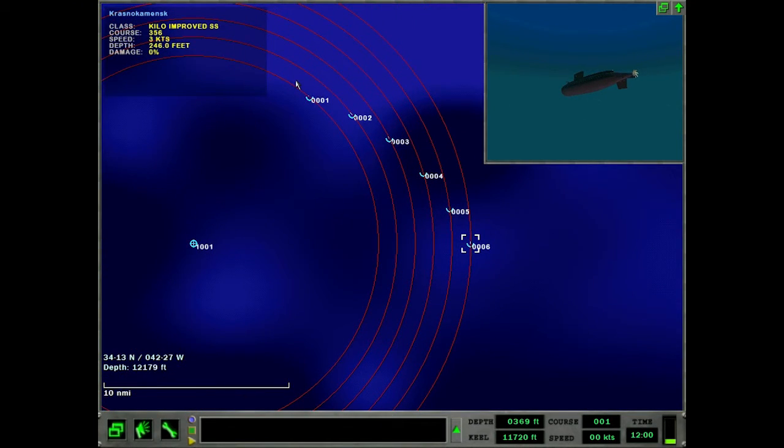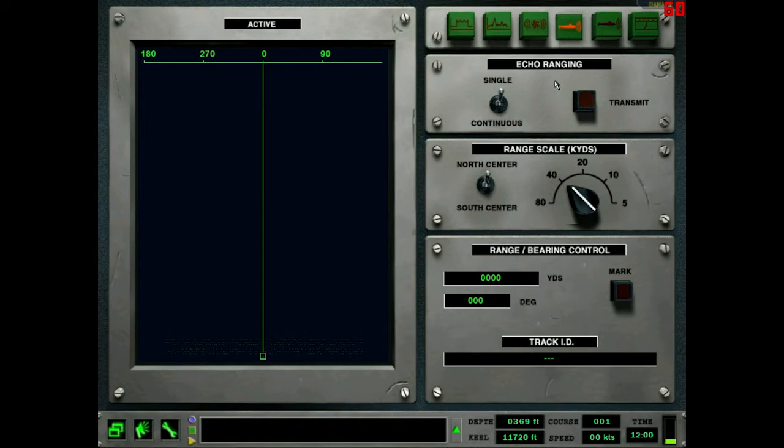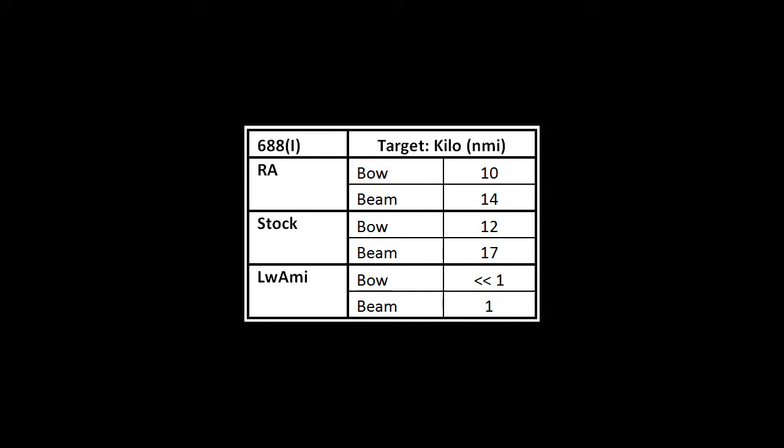Moving on to the 688i against the Kilo — the Kilo is much smaller than both the Oscar II and the Akula, so it should have a pretty significant reduction in range. In RA, it does: going from 12 to 10 on the bow and 17 to 14 on the beam from the Akula respectively. But in stock, the ranges are exactly the same as the Akula, which is very interesting. I'm not sure why they did it that way, because the Kilo is demonstrably a smaller sub than an Akula.